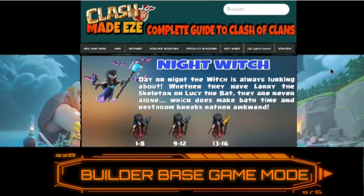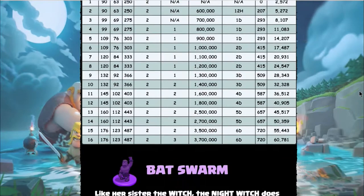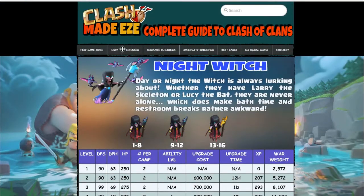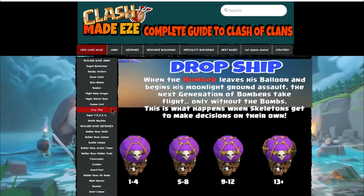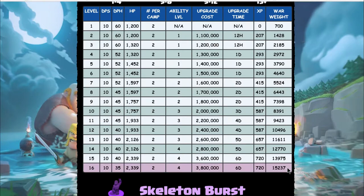So how does Clash fix this? They did something on the Builder Base that we think they should have done on the regular home village. On the Builder Base, they've associated a ton of base weight with the troops. The Night Witch carries 60,000 base weight. If you're maxing out troops on the Builder Base without maxing defenses, it doesn't matter — there's so much weight on the troops that you'll face similarly built bases no matter what.